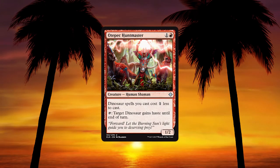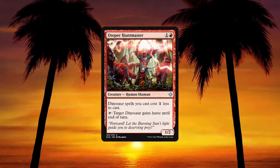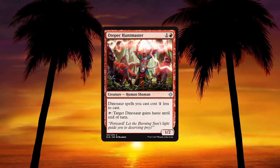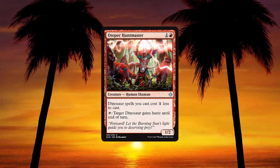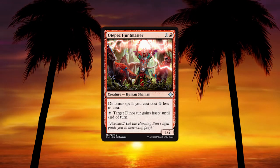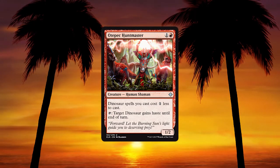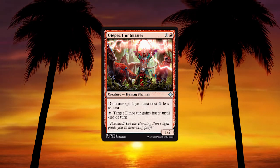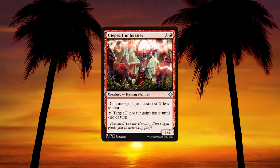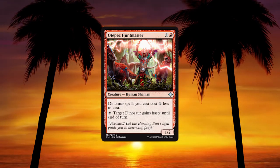Imperial Lancer — for a white, a human knight; has double strike as long as you control a dinosaur. I don't like this — it's going to get double strike, sure, but later on when it's less relevant. You don't want to pump your 1-drops in the dinosaur deck, you're pumping your dinosaurs. We already have a ramping white human for dinosaurs, and that's the card you're playing over this every time. Otepec Huntmaster — 1 and a red for a 1/2; dinosaur spells you cast cost 1 less, and tap: target dinosaur gains haste until end of turn. This is the other 2-drop you put in the dinosaur deck — four of. This is nuts.